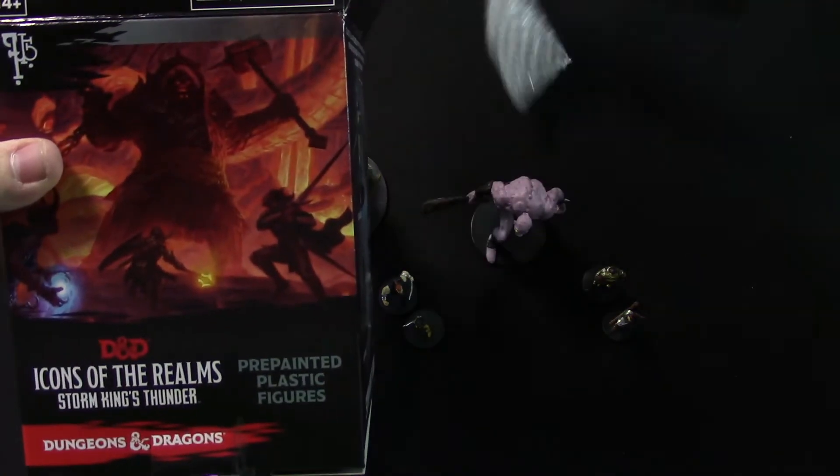That was Icons of the Realms for Storm King's Thunder — the collectible boxes. They come in bricks, I want to say eight to a brick, maybe ten — don't quote me on that. They're about $17 a piece bought individually, depending on the store. You can of course find them online individually for less.